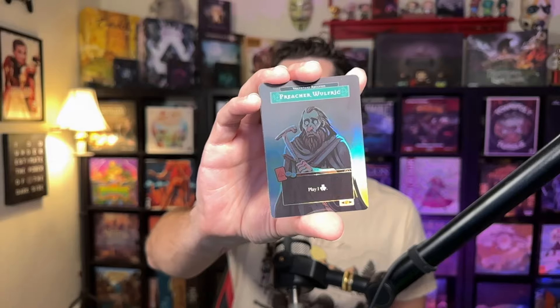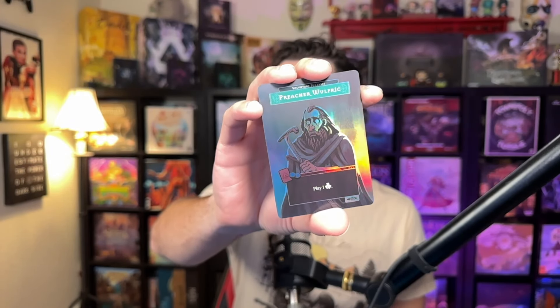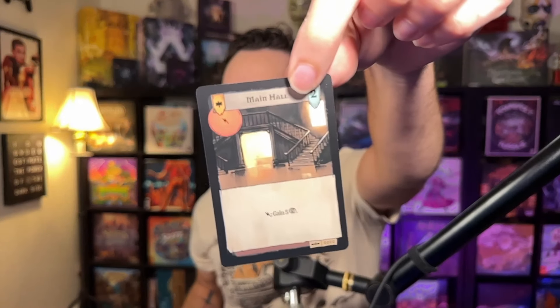So without further ado, I'm going to crack open a couple of these organized play packs. Oh, look at that — I already got a foil right on top! That is awesome. It's one of my favorite villagers in the game — we have a foil Preacher Wolf Rick. This is a villager that you can place your worker on to perform whatever the action ability is. And then we have two alternate art cards: Blood Money and the Main Hall. This foil looks really good though.